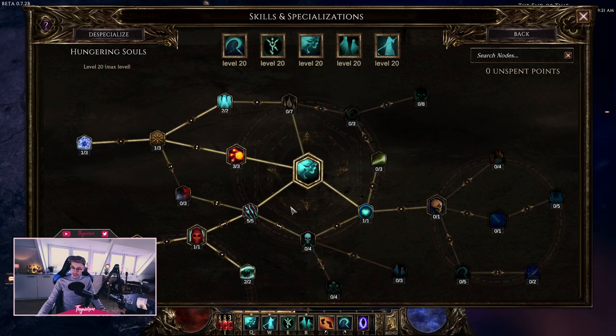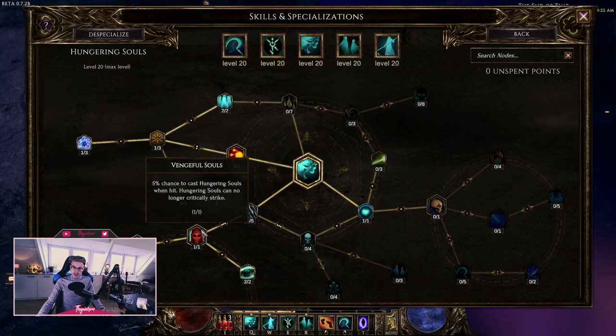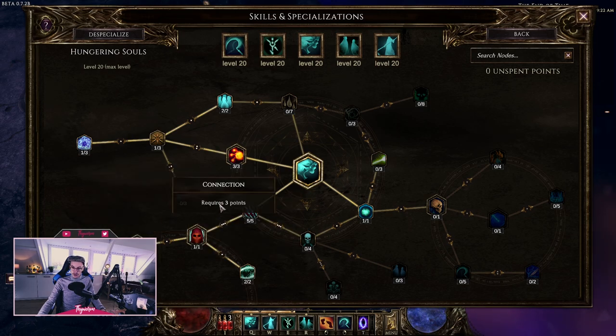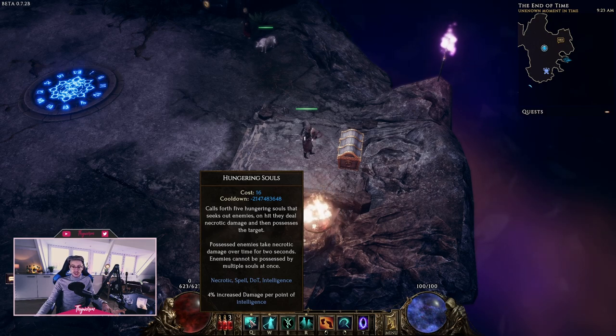Hungering Souls is a skill I really like. I experimented with the isolation route but for this build that doesn't really work, so I went with the Revenous route — once again base necrotic damage because it's just so good. I went this whole passive route: Vengeful Souls with Lich Skin, meaning you can't cast it manually, but it procs as you get hit. Since we're basically a melee class with Harvest, we get hit quite a bit. You increase the proc chance here and here, get additional skulls, and the Necrotic Pack calls forth fewer skulls but deals 30% increased damage. These also do life leech and scale with necrotic damage and intelligence.